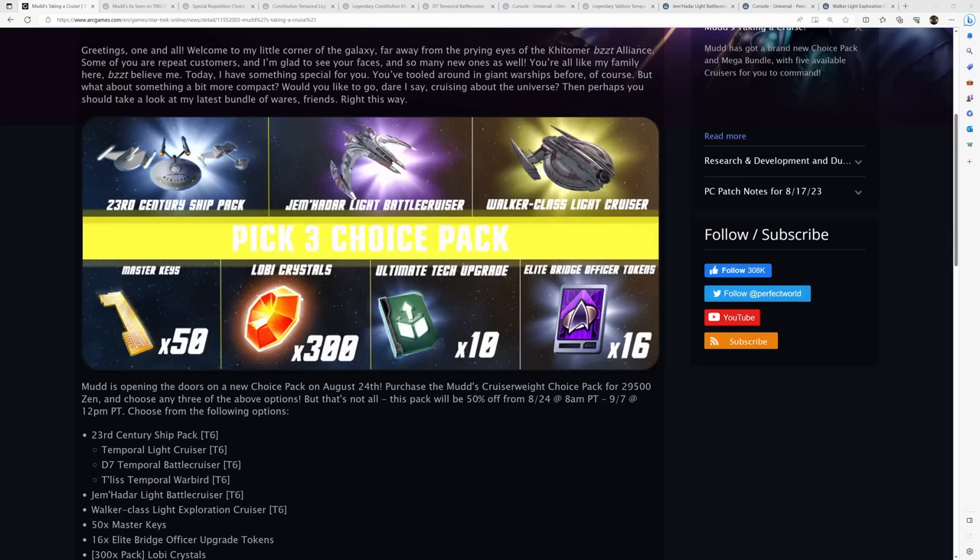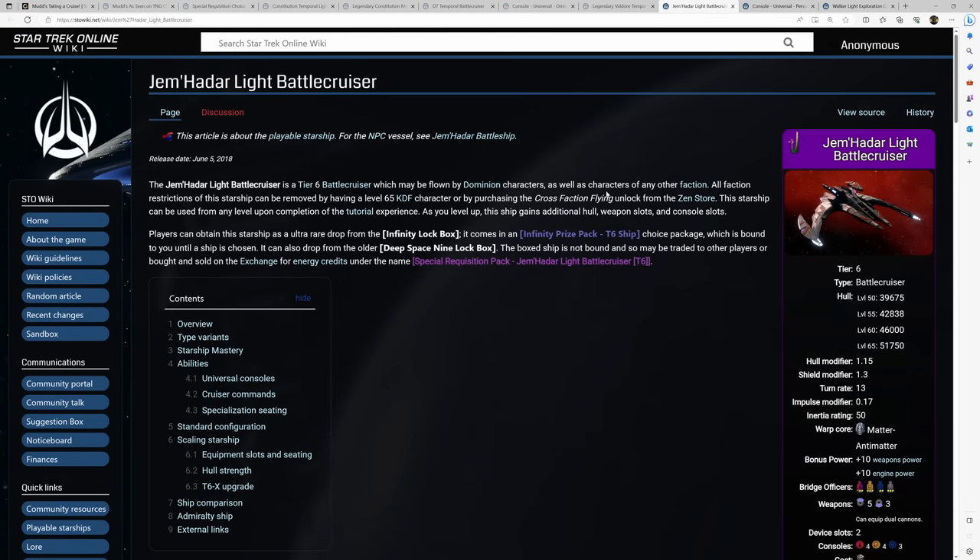The next ship I want to talk about is the Jemadar Light Battlecruiser, the lockbox ship option from this SMUDs bundle. This Jemadar Light Battlecruiser is a little dated at this point, but it is still a decent ship, especially for those of you that are big fans of the Dominion Jemadar ships — it's one of the more iconic ones from the shows.